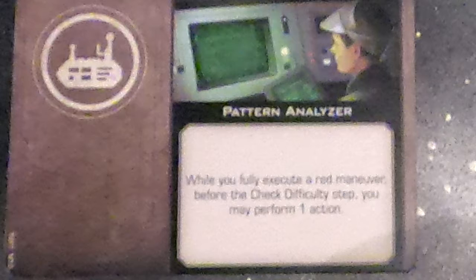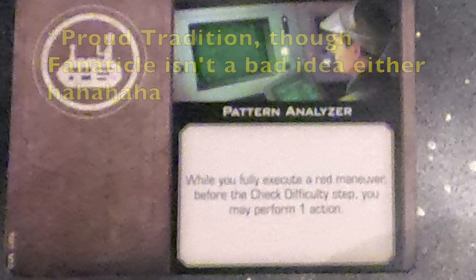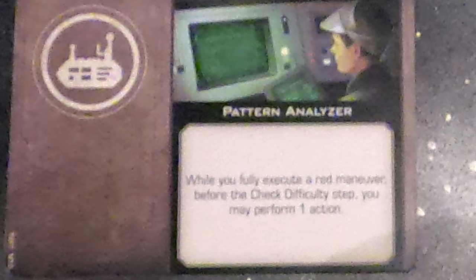A lot of people might think: why not put Pattern Analyzer with Fanatical? That way you could do a focus because of Fanatical, then do a barrel roll with Pattern Analyzer. But there's actually a better card that costs the same amount of points and won't make your focus actions red. We're trying to make Breach good not just before his focus actions become red, but for the entire game.